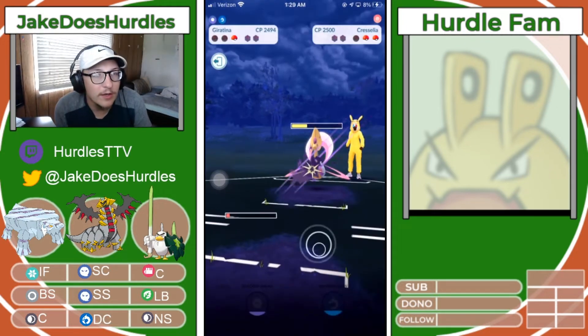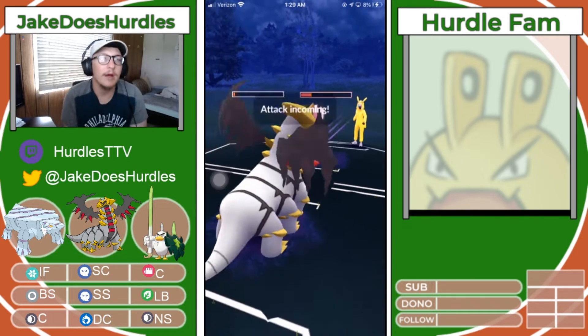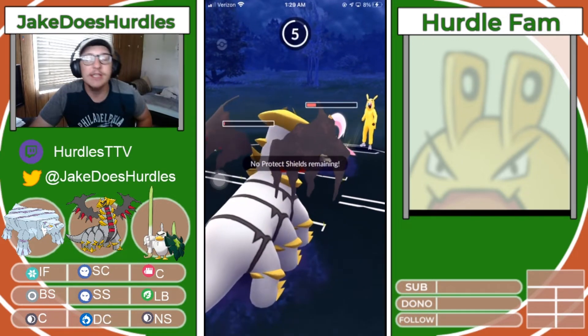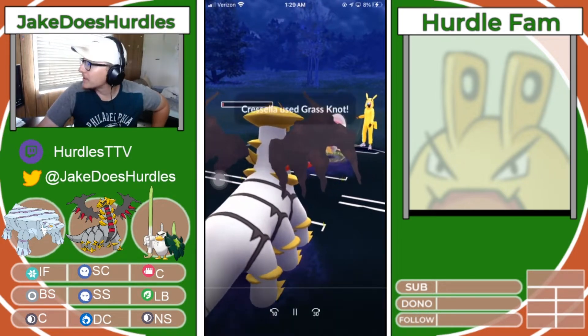We bring in our Giratina thinking maybe we can get something done here, but I would need to have something loaded. Never mind — I'm in shambles. GG's in game number one with this Avalube, Giratina, and Sirfetch'd line.